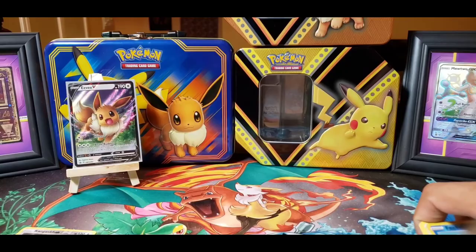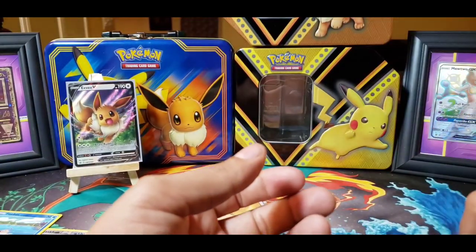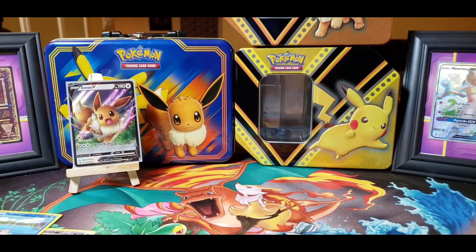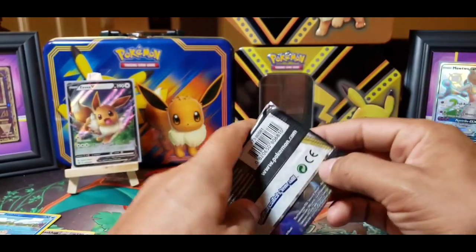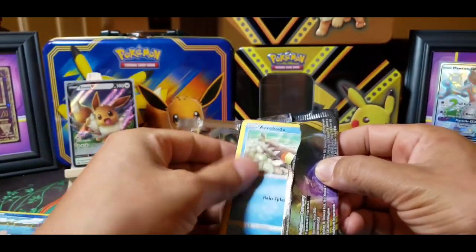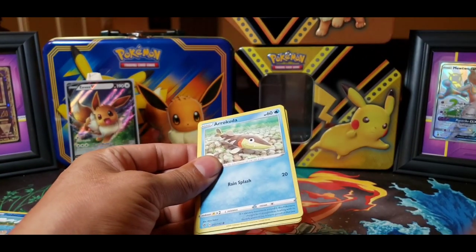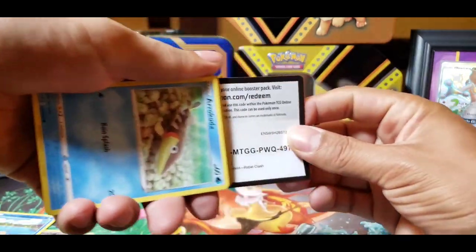Dope! I pulled the Reverse Holo Lugia out of the last one, and now it's a really nice placeholder until I get the base set Lugia — I don't know when Lugia came out as a card, to be honest. Rebel Clash — maybe I can get lucky and pull a gold card or my Ninetales that I've been trying to get. Ninetales isn't a very expensive card, but I just like the way the card looks.